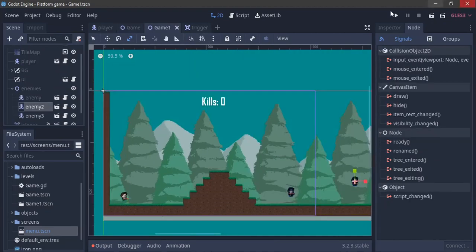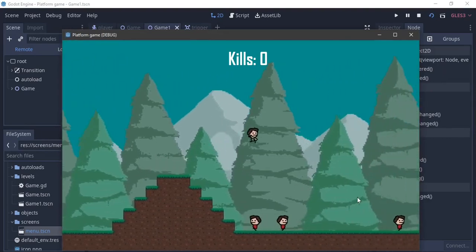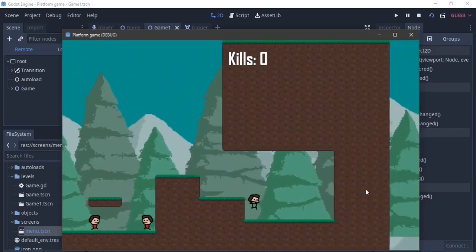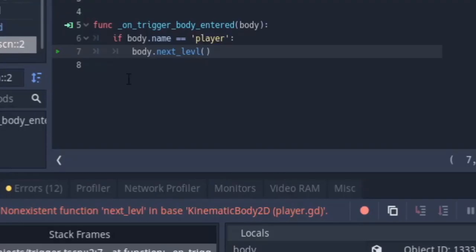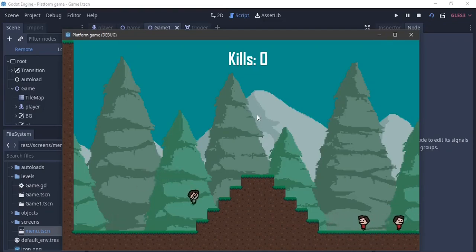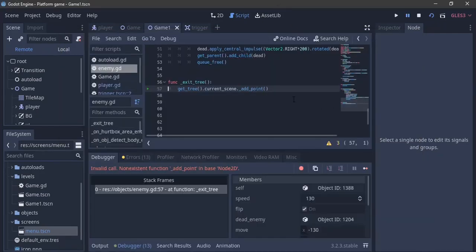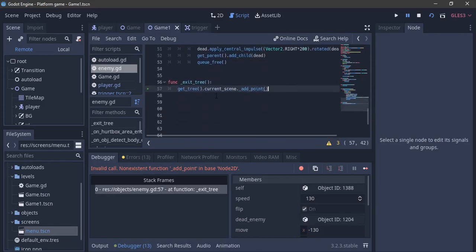I'll go back to game1 and hit run. I can play a normal game and this is the game1 scene. When we enter the trigger area we get an error - a typo - it should be next_level. After fixing that, I skip through and the screen goes black and we are now in the new scene.